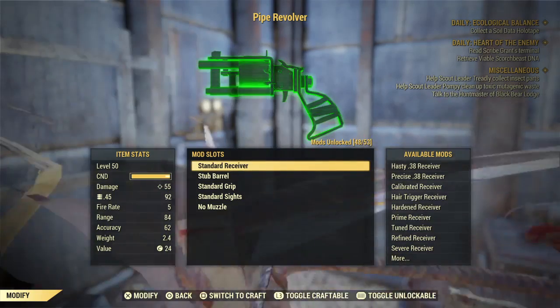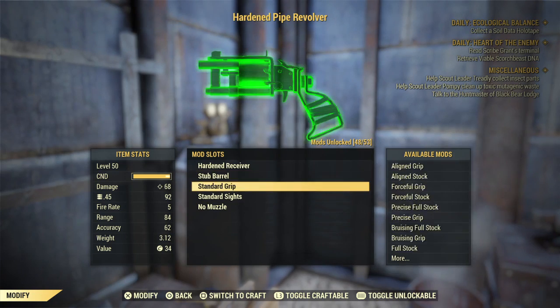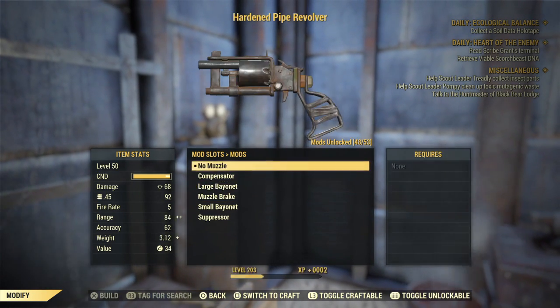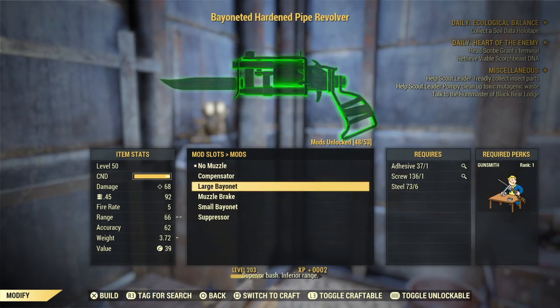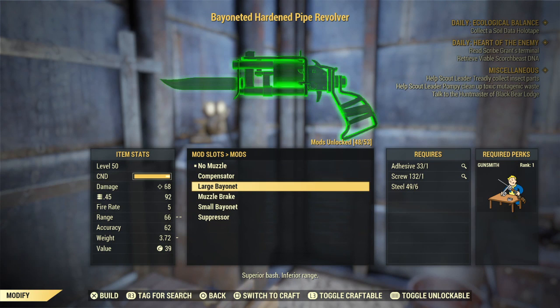Another challenge was to mod pistols, and with pistols it's about the same idea. You want to go to the muzzles and apply the cheapest muzzle, then go back to no muzzle. Muzzle, no muzzle, muzzle, no muzzle — and on to the next.